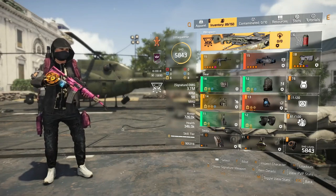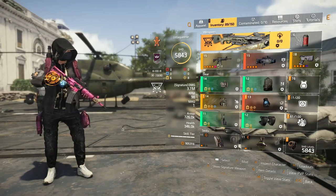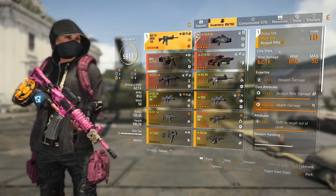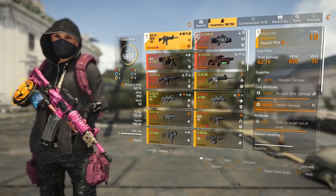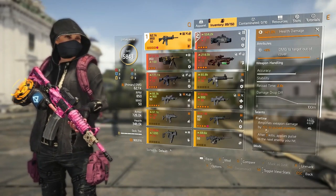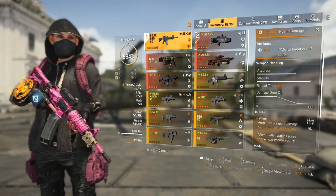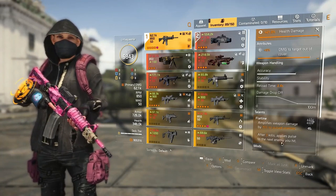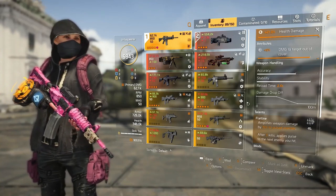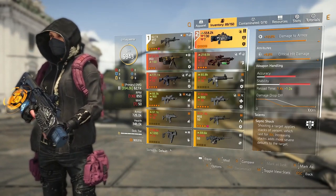I run the crossbow. I tend to use the Police M4 with Flatline as an AR. The Flatline talent amplifies weapon damage by 15% to pulsed enemies, and after three kills it applies pulse to the next enemy. I don't really use the Police M4 all the way through the Razorback Encounter — for that I would use the Scorpio.